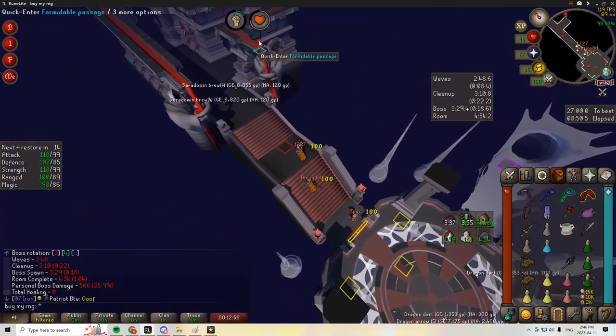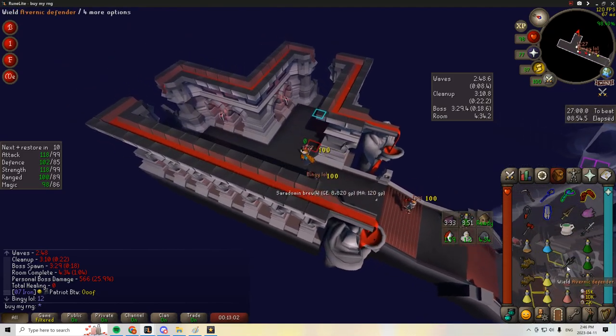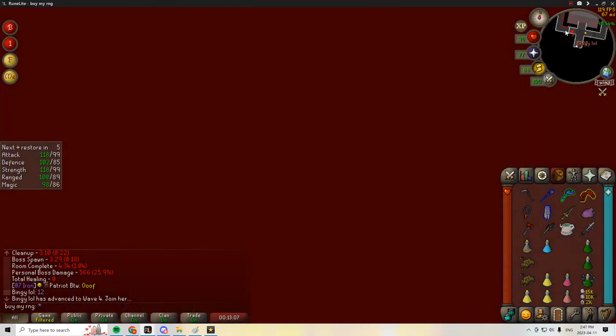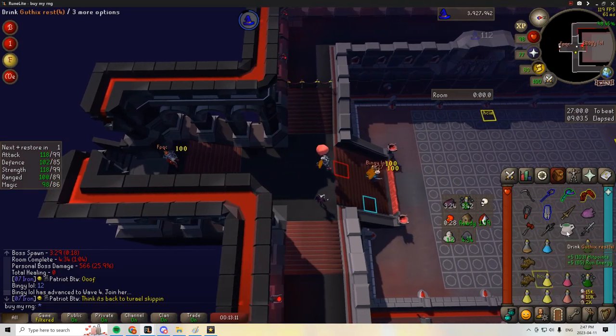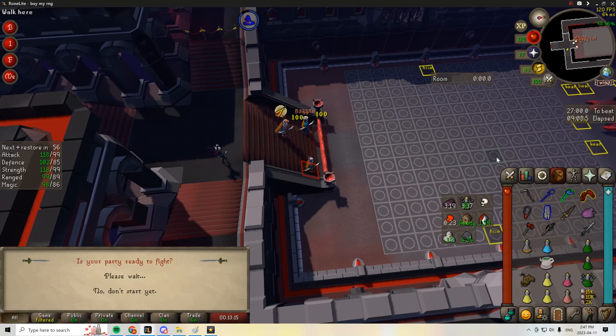After nylos finish, it's time to start moving to Sotetseg. While moving, call out your spec role and location. For example, '1, 3, E' would mean 'I will spec phase 1, I will spec phase 3, and I will be northeast.' Your location will now become your home for the remainder of the raid.